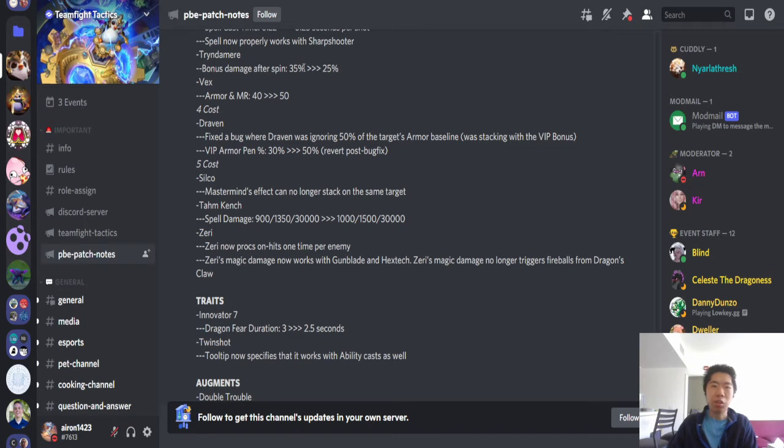Tryndamere — bonus damage after spin: 35% to 25%. Tryndamere got nerfed. He is very strong; I highly underestimated how strong Tryndamere is. You can get him early and get him going with good items. He's a menace, so good nerf.